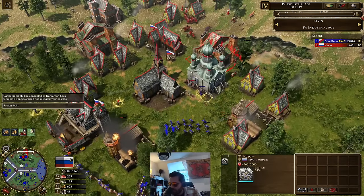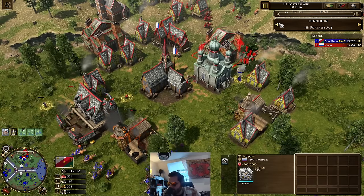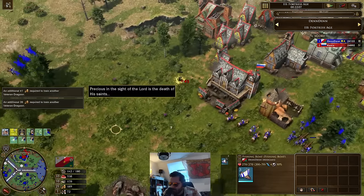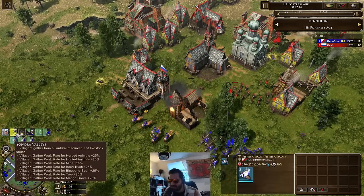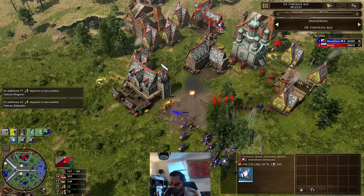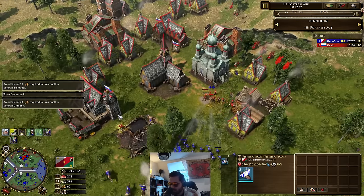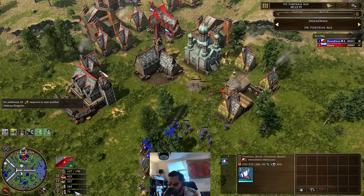Still has three Colvins so these factories can't really be producing heavy cannons — won't be very effective. 45 villagers for Kevin; Dennis is on 72. Even getting some native posts, gone for a second TP down here. He's got lots of boats in the water — about 15. Now he's going for Sonora Valleys — like I said, that's going to add 25% for the 50-odd villagers that he has, which is going to be like having an extra 12 villagers. More dragoons coming in for Dennis — that's going to be a huge eco boost.